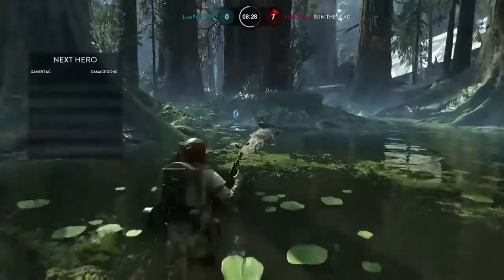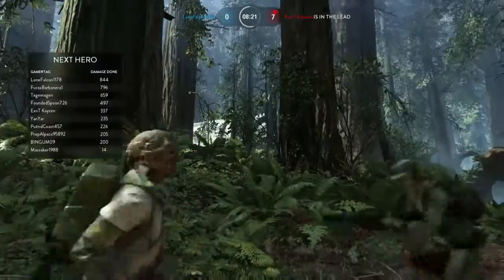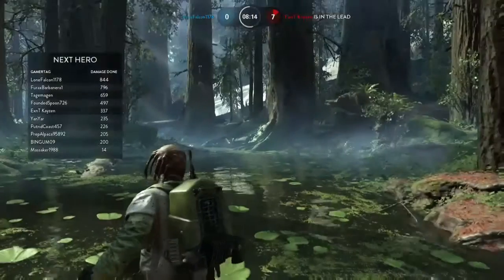Let's head over to the hero. When you become a hero — that happens when you do the most damage. For example, if you see the window on my left, you can see that I'm number one. So when I get selected, I'm going to choose the right hero for the right situation.